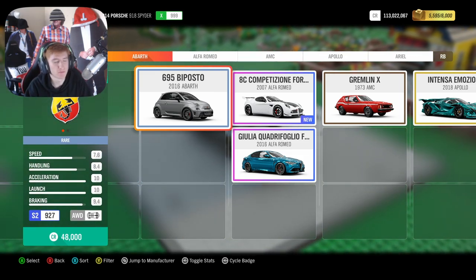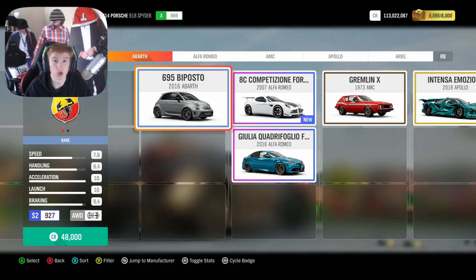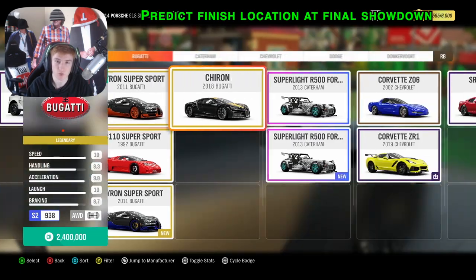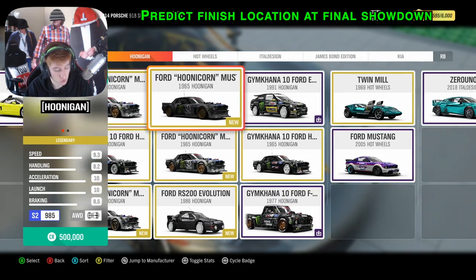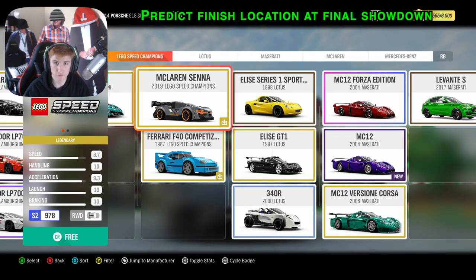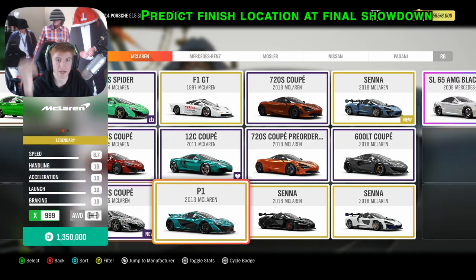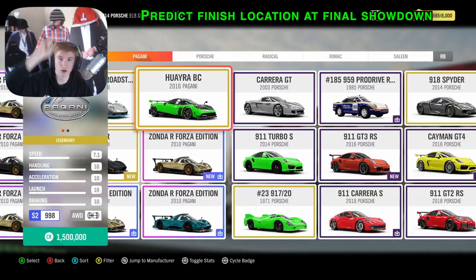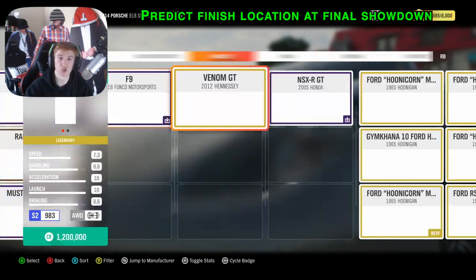Now the final showdown. The most important thing, and you'll be surprised how often it works, is to predict where the finish line will be. As soon as you're in the final circle, maybe 30 seconds before the final showdown, look at your map. If the circle is at the bottom of the map, the finish line is likely somewhere at the top, because it has to be quite far away. Make your way to the top edge of the circle, get some speed up before the countdown ends, and when the waypoint appears, you've already got a head start.